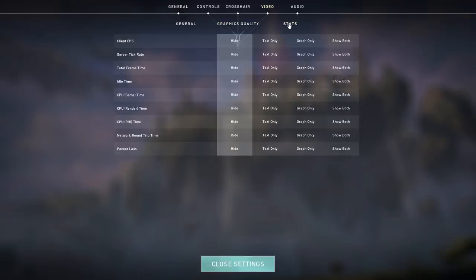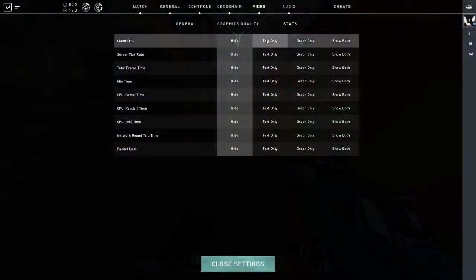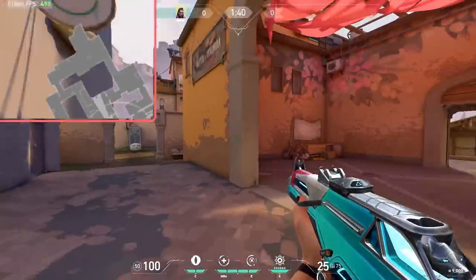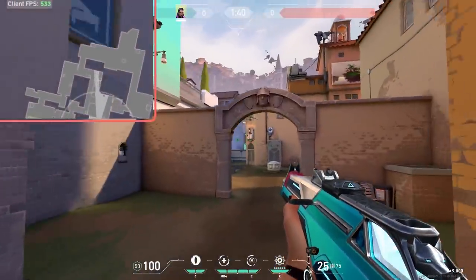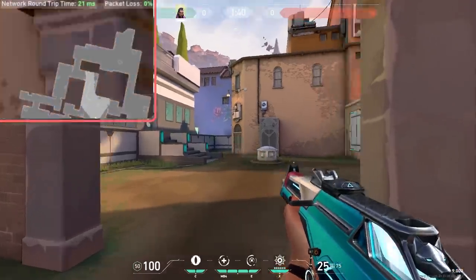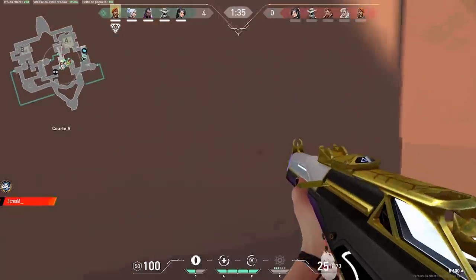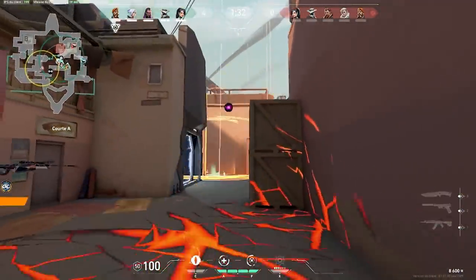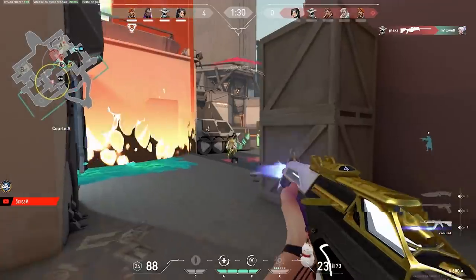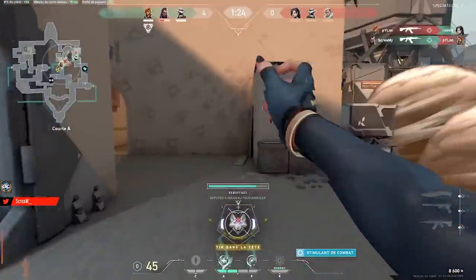Moving on, we have the stats tab. Here you can turn on stats that will appear in the top-left corner of your screen while you play. These are best used to diagnose problems and establish benchmarks. By enabling client FPS you can see your FPS in game and whether you're running into significant drops. The same idea with network round trip time and packet loss — if your ping is high or jumping around, that informs you something is wrong with your internet. We recommend experimenting with these, but turning them off if you aren't having any issues, as it creates screen clutter and takes away FPS.